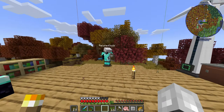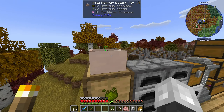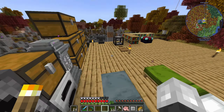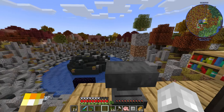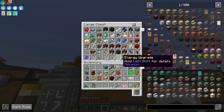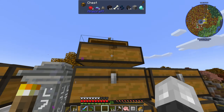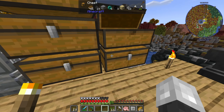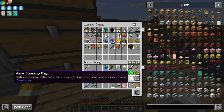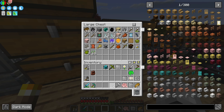We have to get a netherite smithing template today. And guess what — there is one next to our spawn! Our spawn has a netherite monstrosity in it. That's great, so we don't have to go very far.